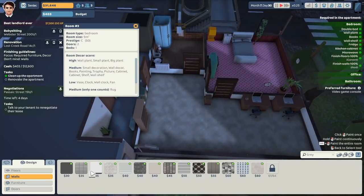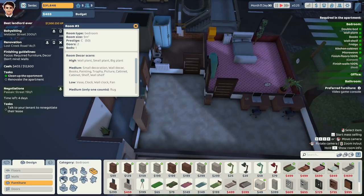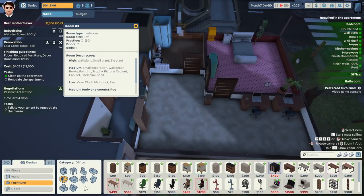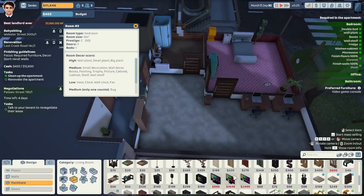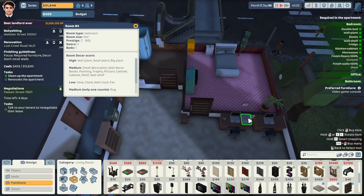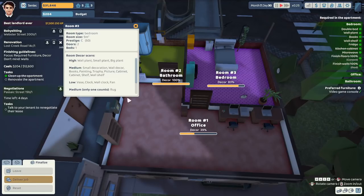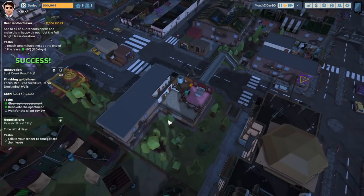Preferred furniture — video games console. Have I got enough to squeeze one in? It's in the living room. Yes I have! We're trying to squeeze it just there. Nice. Deliver the job. Don't really have much money remaining. I think we lost the tenant over on Beach Road.